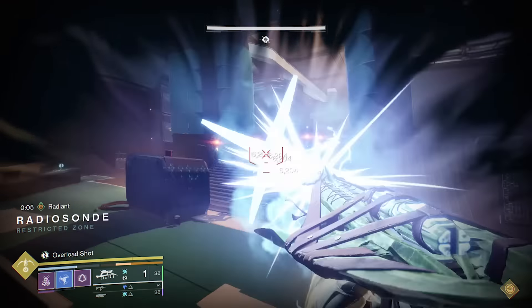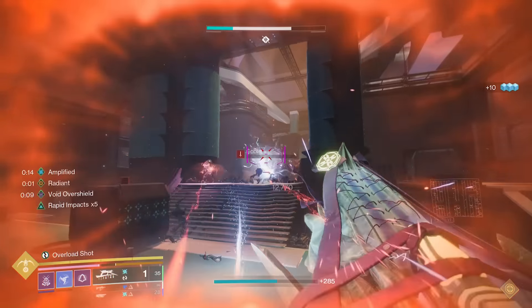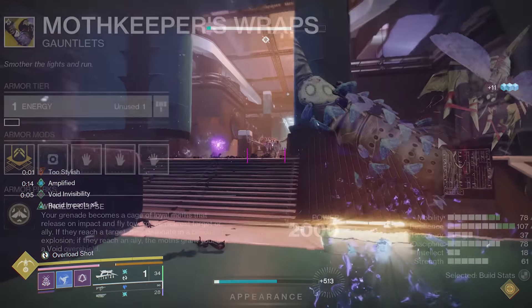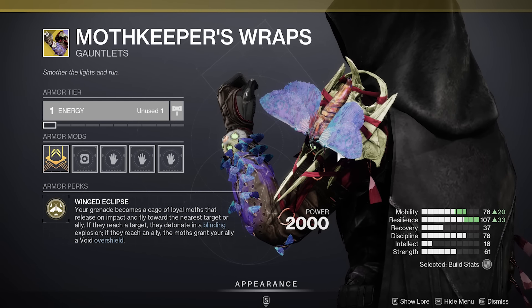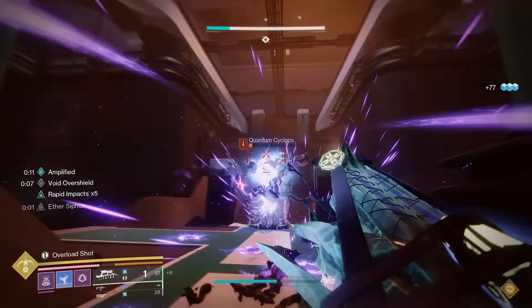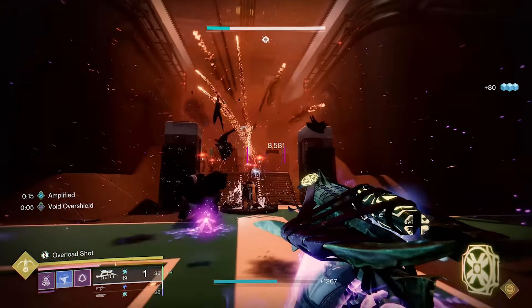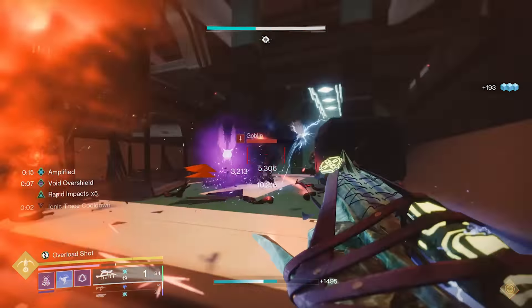Hunters have the most exotics that will synergize with Arc Compounding, with a total of four. The first is the Moth Keepers, which creates Moth Buddies — the purple ones give you health, and the blue ones trigger blinding. Whenever using the Ex-Dares with the Moth Keepers, you'll boost your production of Moth Buddies and your ability to blind enemies. This will be a really great combination for hunters to utilize.